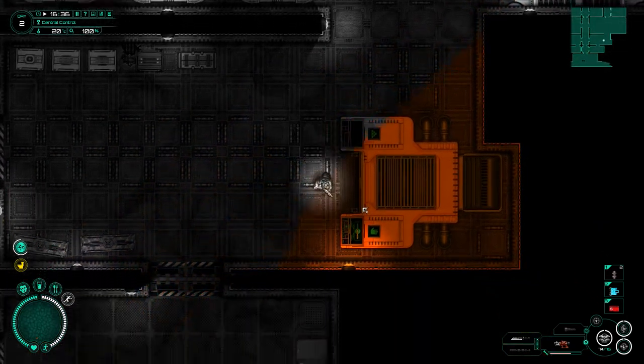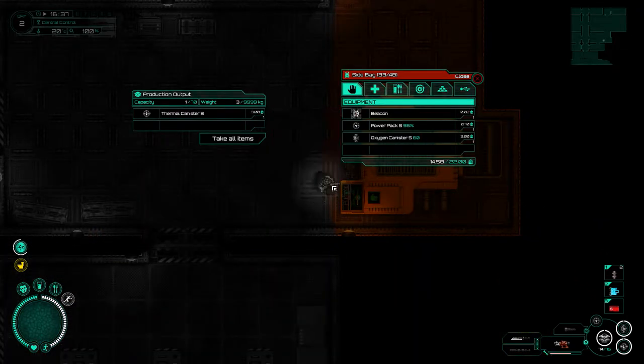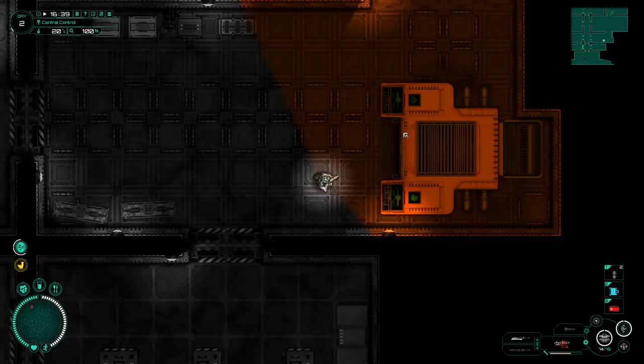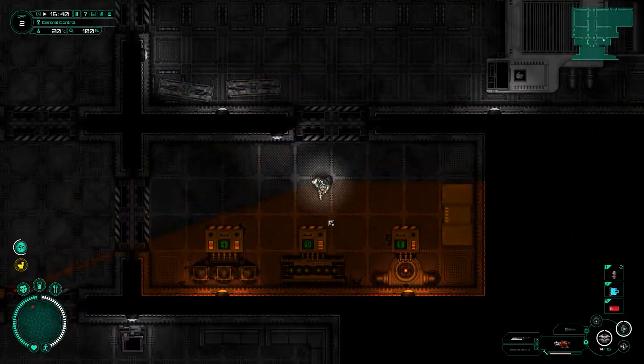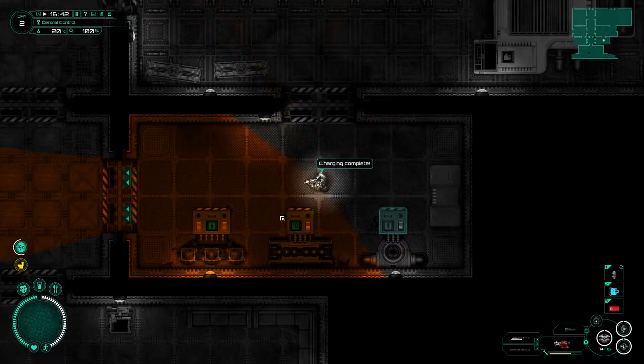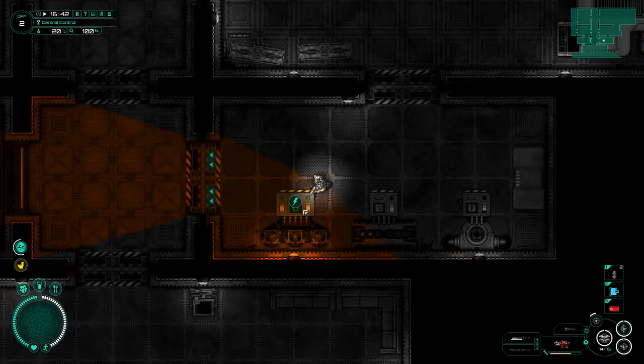The power pack is charging. I also have a small thermal canister that's just been made — going to keep that in. So we now have an oxygen canister and a thermal canister fully charged, and a power pack at 95% — charging complete. I think we are ready to go explore.